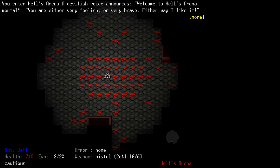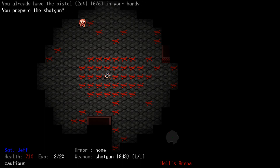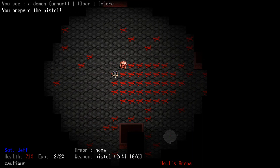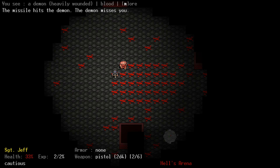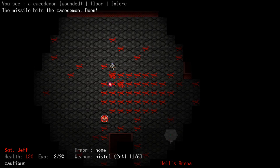You enter Hell's Arena. A devilish voice announces: 'Welcome to Hell's Arena, mortal. You are either very foolish or very brave. Either way, I like it. And so do the crowds.' Suddenly you hear screams everywhere — 'Blood, blood, blood!' The voice booms again: 'Kill all enemies and I shall reward thee.' I am not ready for this, guys. Something tells me we're playing this again. I don't even have a shotgun — I only have one round in it.